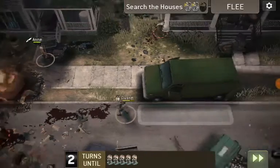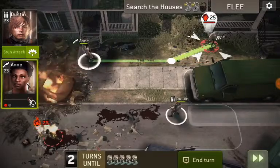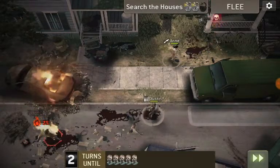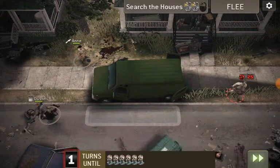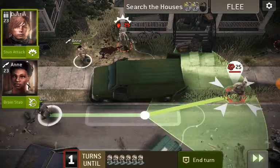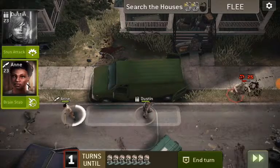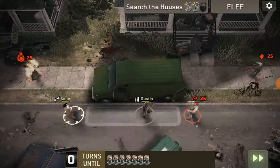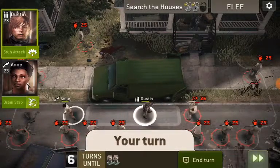All right, so now the one in the middle between those two houses is going to start to spawn, and fatty is heading this way. I've had that happen the last couple of times. So the trick is to try to get my scout with a brain stab — and looks like she's got it. That was kind of bad, but good good... all right.